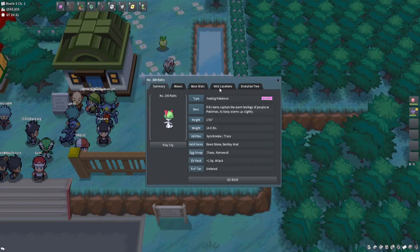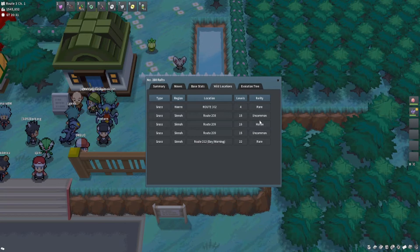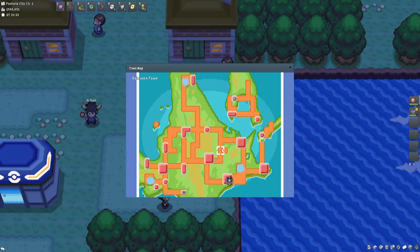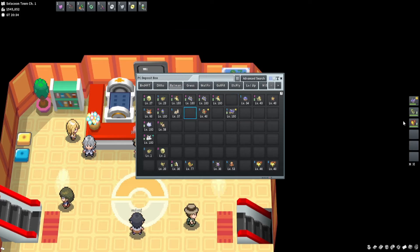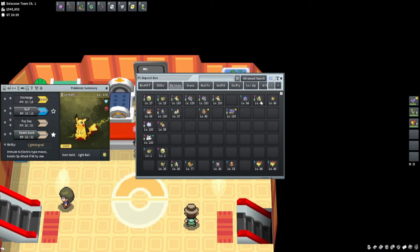In order to evolve Gallade, we will need to catch a male Ralts. Ralts has multiple catch locations, but I'll be going to Route 209 in Sinnoh to use the horde location. The reason I want to use a horde is to have more chances at the specific gender I need to catch.